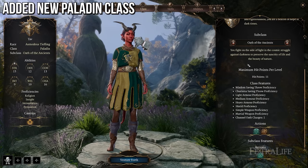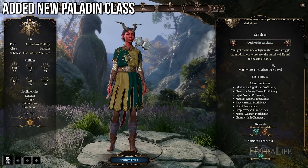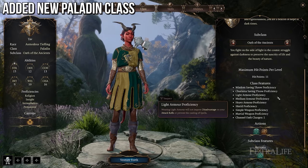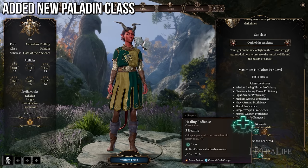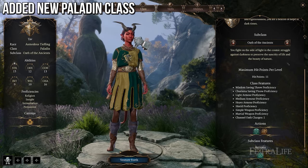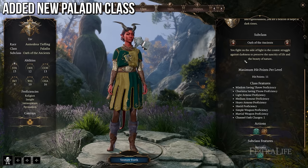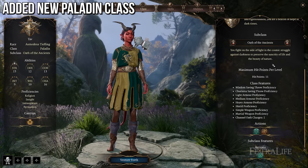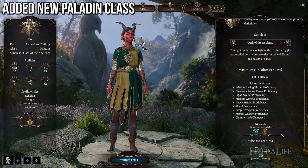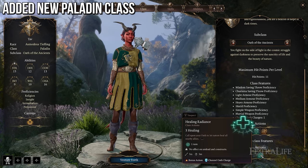Briefly touching on these subclasses before a dedicated Paladin video — Oath of the Ancients is a nature-focused Paladin that gains access to some Druid abilities. For instance, it gains Moonbeam at level 5 and can talk to animals at level 3. So if you want something in the middle between a Paladin and a Druid, or something more martial-focused than a Druid, this is not a bad choice.